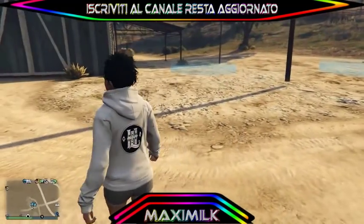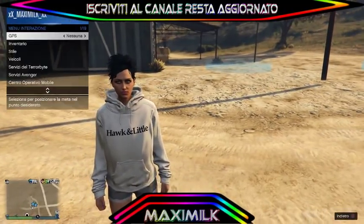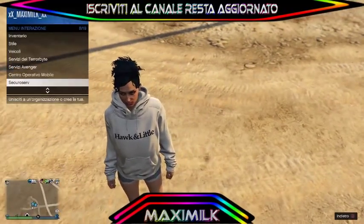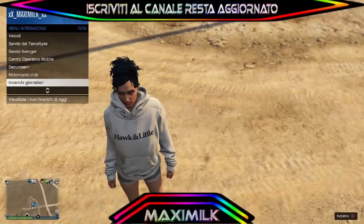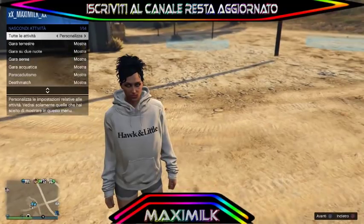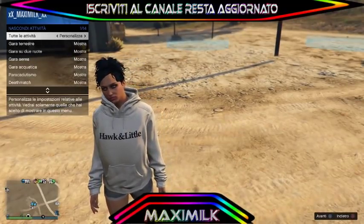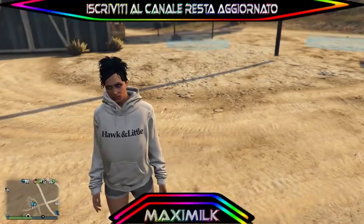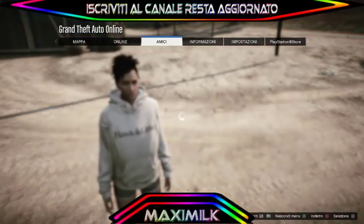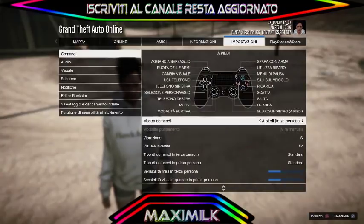Come prima cosa, per fare questo glitch dobbiamo avere le attività presenti in mappa. Per mettere le attività presenti in mappa dobbiamo andare in 'nascondi opzioni' e a seconda di come le mettete, vedete 'attività presenti in mappa'. Il secondo requisito che dovremmo avere è la mira manuale.